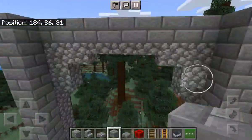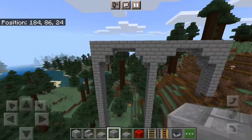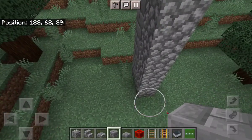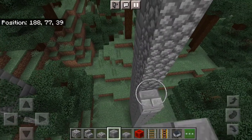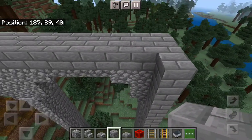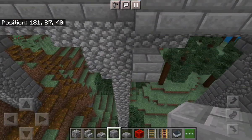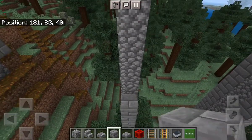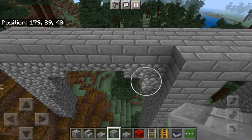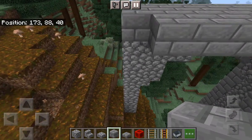I'll do the same thing here and then go across. I'll head back down and copy it on the other side. Go up on the first section, go across again — I'm just going to build off the tree here because it's a bit easier. Come up, place three, then continue across.